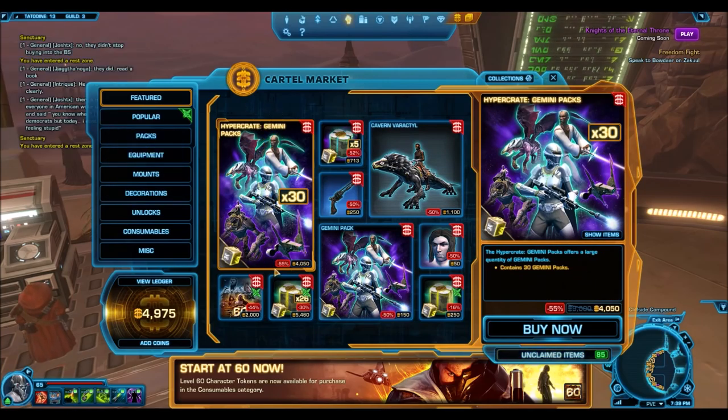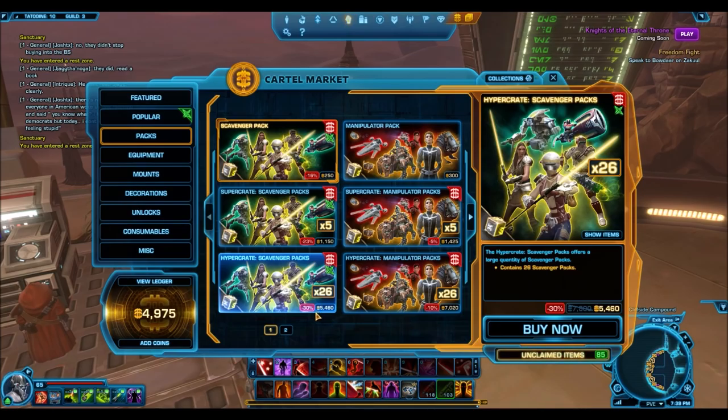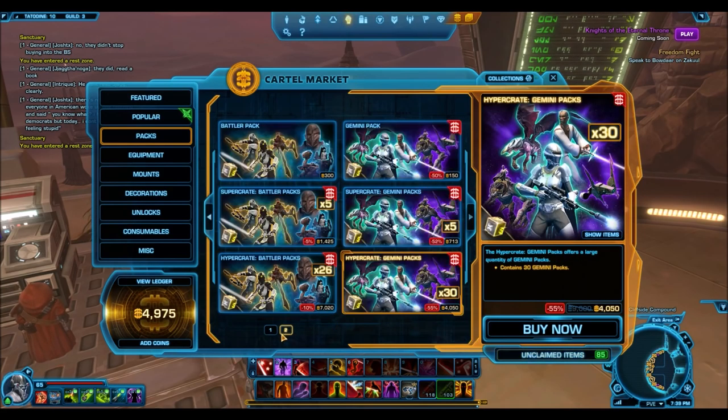With the Gemini packs, these are going on blowout sale for the same 55% off, but they still cost 4,050 cartel coins. That's because the initial price according to BioWare was 9,000 cartel coins. It's interesting because you always see them on a perpetual sale — always 30% off, always 10% off — and BioWare said the Gemini packs cost 9,000 cartel coins, but they never actually have.